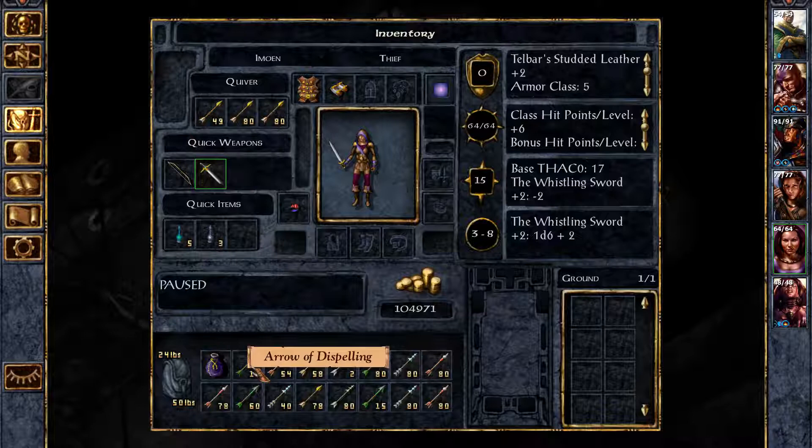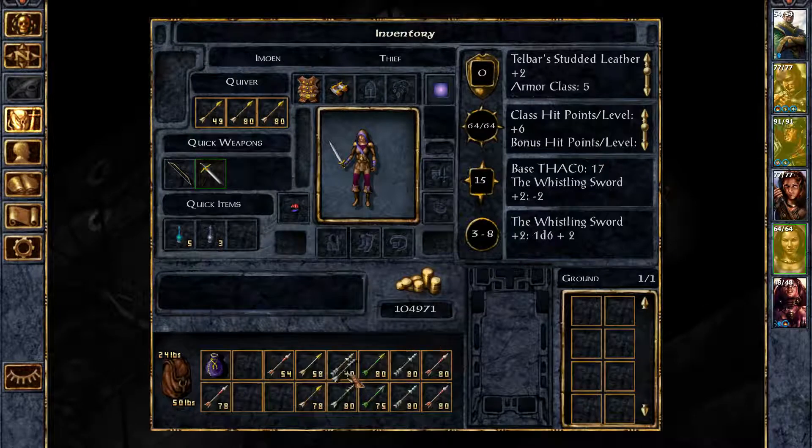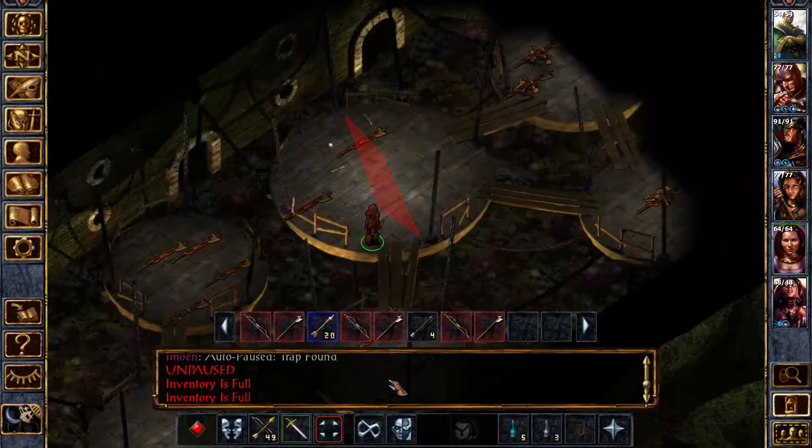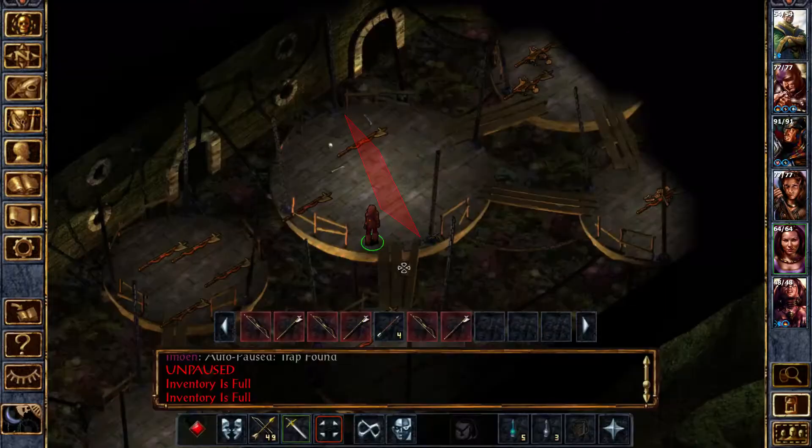Okay, so let's see. Arrow of Spelling — I'm keeping those over there. Arrow of Acid — put that one over there. Arrow of Ice — that one goes... hmm, you don't have space for that. Man, so many arrows. So many arrows. And more of those — I think I probably need to start using these more.